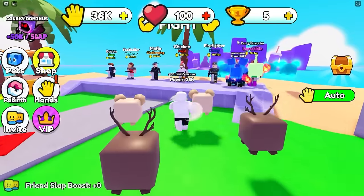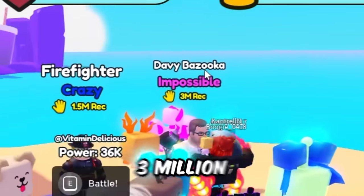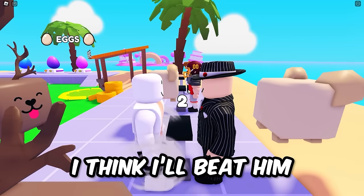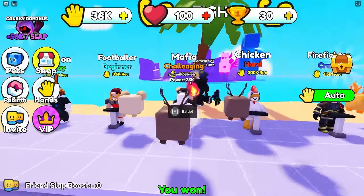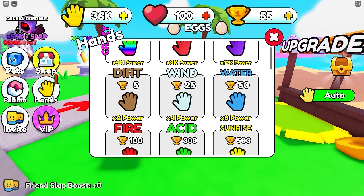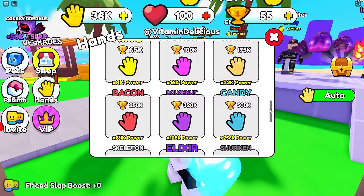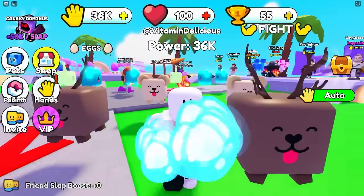Not really - I still need 300,000 slap to fight the chicken and 3 million for this guy. Let's beat the mafia guy with my auto clicker - he's absolutely owned! I got plus 25 wins. Do I get the next hand? Yes - plus 50 wins! I got the water hands! I want to get all the way to the end and unlock the Saturn hand - times 32 million power.